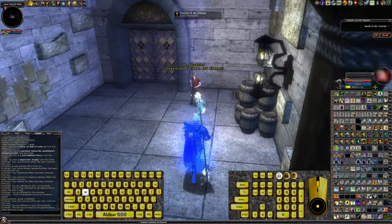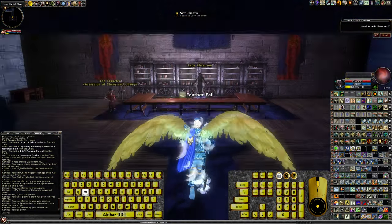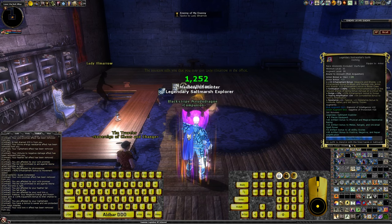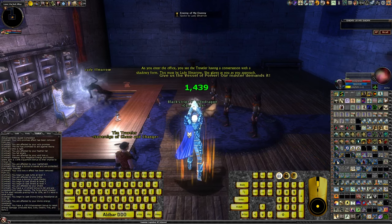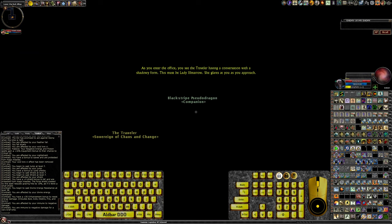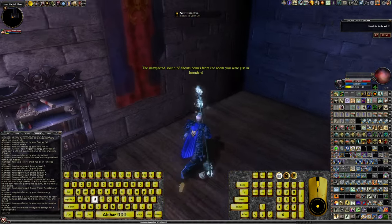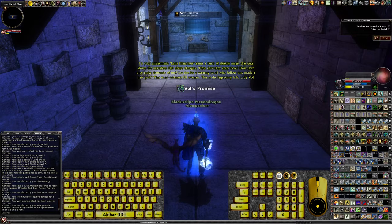This one I also did — I think this was last episode, but I did my intro run for it and got my first time bonus. Lady Illmarrow's assistant speaks to Lady Illmarrow in private. The assistant tells you that you may join Lady Illmarrow in the office. As you enter, you see the traveler having a conversation with a shadowy form — this must be Lady Illmarrow. She glares at you as you approach.